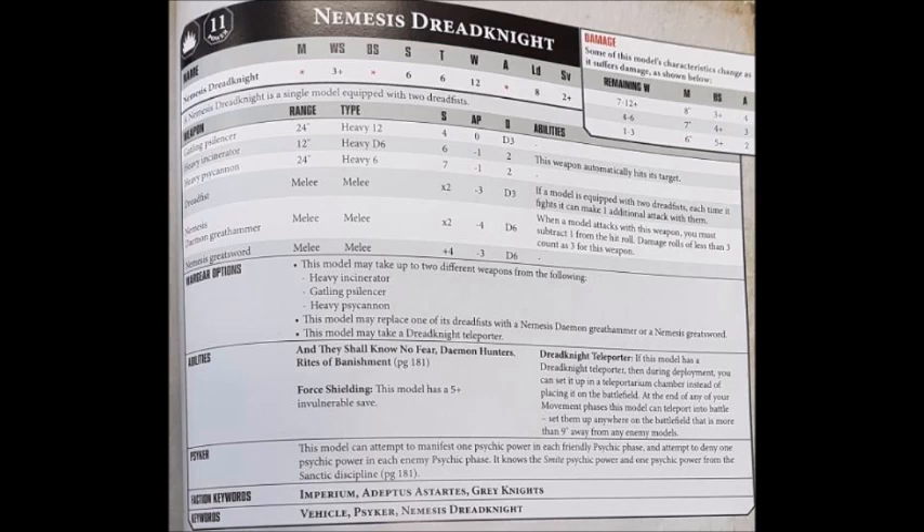The Heavy Incinerator costs 19 points, has a 12-inch range, and is a heavy D6 auto-hitting weapon with strength 6, AP -1, and damage 2 — a fairly decent all-round damage profile. It's quite handy that the 12-inch range lets you flame away on a turn when you teleport in. Whether it's worth a 19-point investment is up to you — it has the potential to do well, but can also fail quite spectacularly if you roll a 1 for the number of shots.